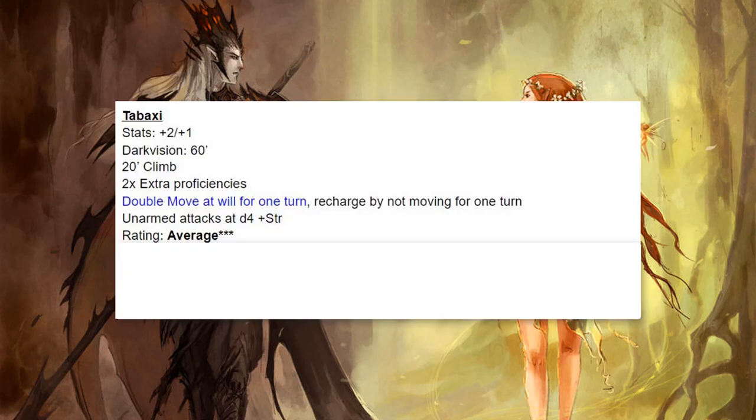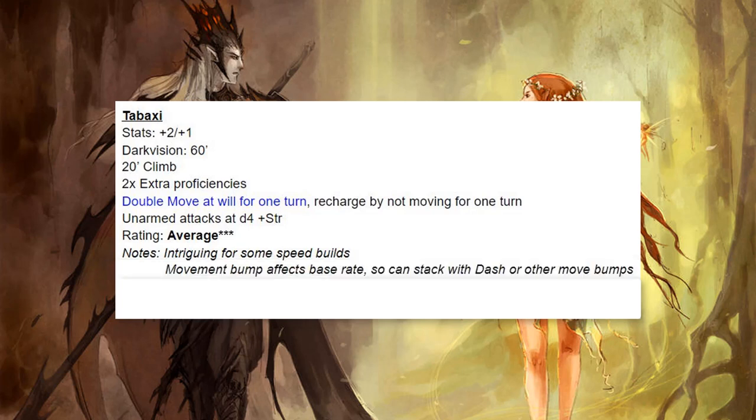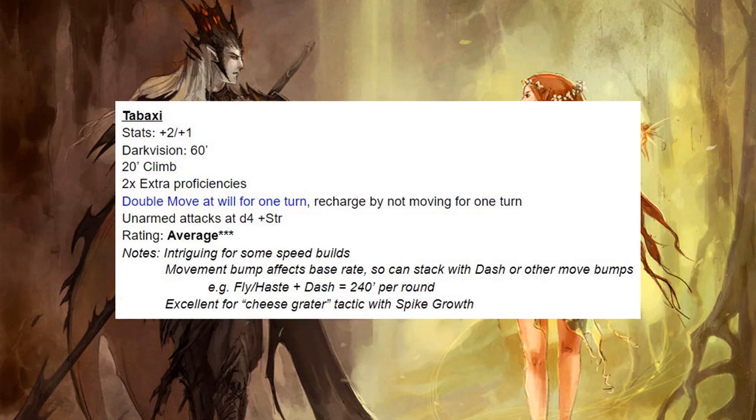Next we have the Tabaxi, and this one's pretty popular because some people like speed builds. That double move for one turn is really impressive because it affects the base rate and will stack with Dash and other move bumps like Fly or Haste. So 240 foot movement per round is awesome. You can do that cheese grater thing with Spike Growth if you grapple them and drag them through it — Tabaxi really excel at that. But speed is really nice, there are other things I think are better. I give it a rating of average.